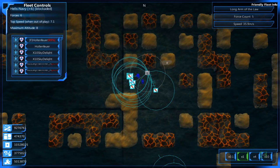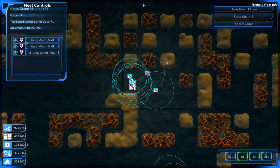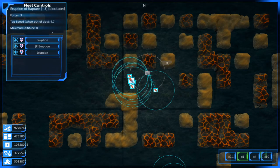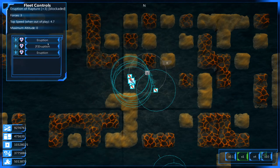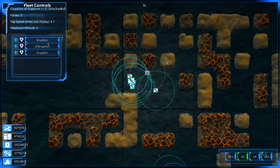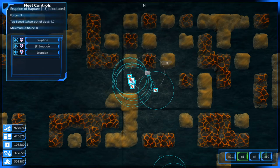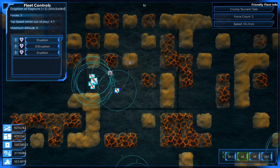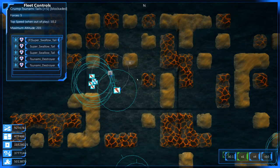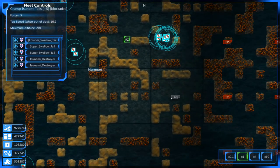The other thing I did real quick — we had a group called the Eruption of Rapture. These eruptions actually all had little attachments as well. When you first spawn in a ship, if they have any extra blueprints as part of their sub-vehicle spawning system, they won't come in. You have to click to retrofit the ship with the same blueprint again and that will bring them in. I did that with this group, but I just didn't have enough time to get to the Tsunami Destroyers.